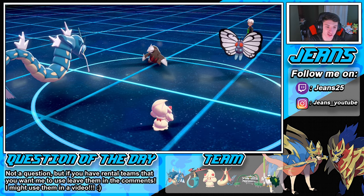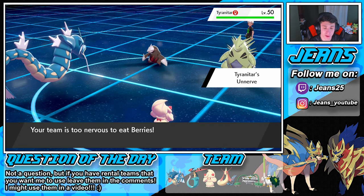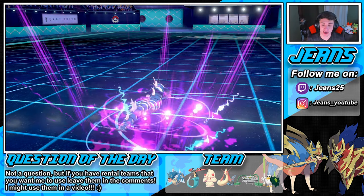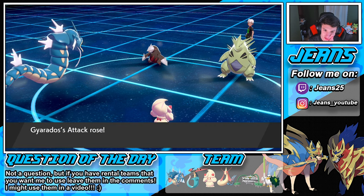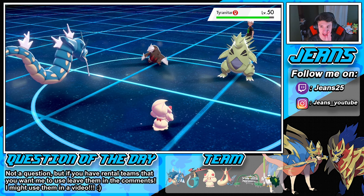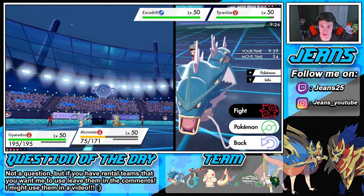If he doesn't withdraw the Butterfree, that's fine by me. He goes into Tyranitar instead — free Dragon Dance! He's rocking Unnerved so no more berries for us. Nice damage from Mystical Fire. Dragon Dance pops out — we might be able to outspeed that Excadrill now. I'm thinking we're going to Dynamax Gyarados and go straight after this Tyranitar. I want that Tyranitar out of the way.